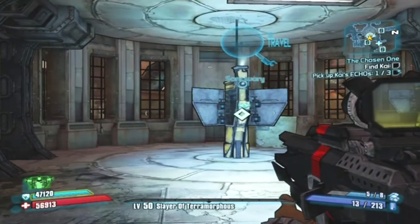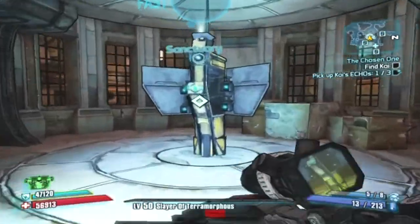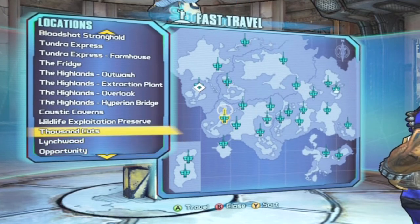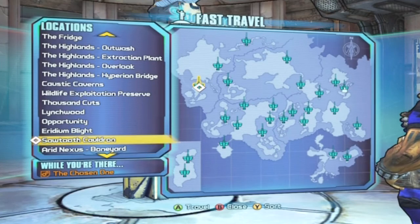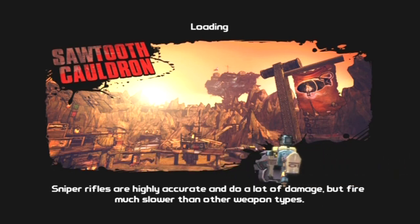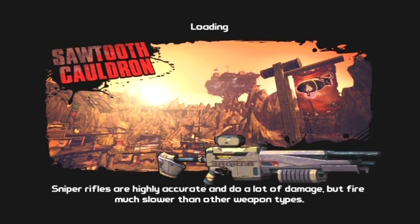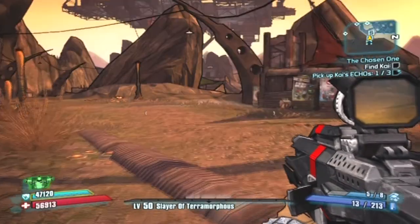What's up YouTube, my name's Warlord and today we are going to be showing you the Tannis riding a fish Easter egg. To start this off you will have to go to Sawtooth Cauldron. Yeah, it's Cauldron. So this is an achievement — I forgot, I didn't do the intro, I just went straight into it — but I'm Warlord if you didn't know.